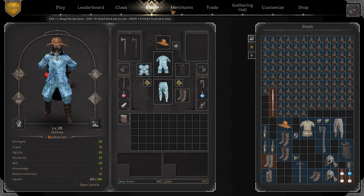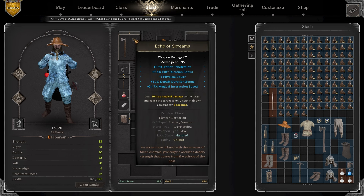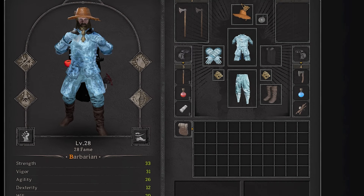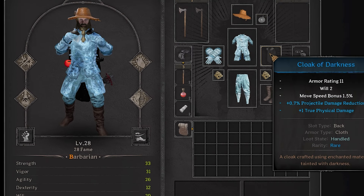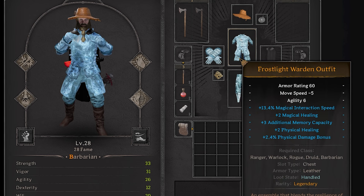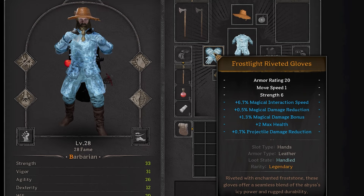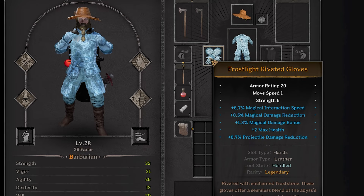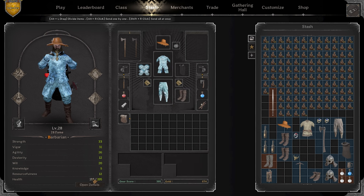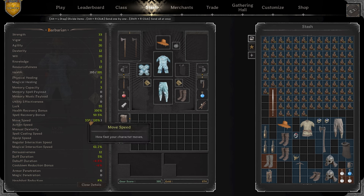I put together an example set here that I'm going to use later with my buddies. What I've got on is an artifact weapon — Echo of Screams, a battle axe — and then everything here looks fairly normal for an artifact set. It's all super expensive, pretty much what you'd go with, but you can see these frost light items don't have anything like crazy rolls. Here's what's crazy though: my move speed is 330.